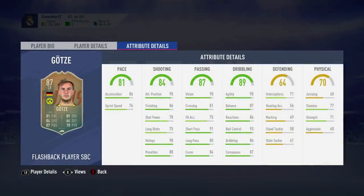So he's got 81 pace, 76 sprint speed, shooting 84. His finishing is 86, shot power 78, long shot 75. Volleys 98, penalties 88, passing 90, vision 81, crossing 81, short pass 91, long pass 85, curve 84. Dribbling is very, very good. Of course his defending is not very good, and his physical is 70, strength 71, stamina 77.